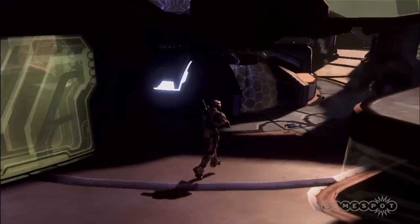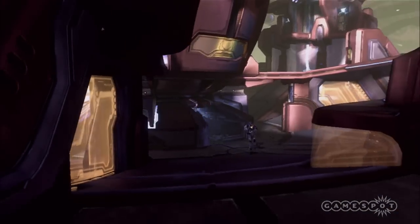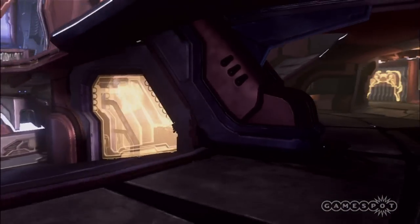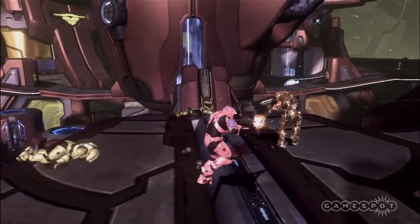First up we have Assembly, a circular map situated inside a massive Covenant structure. Assembly gets its name from the Scarab assembly line overhead, but taking a moment to see the sights is a great way to end up dead in this open arena.